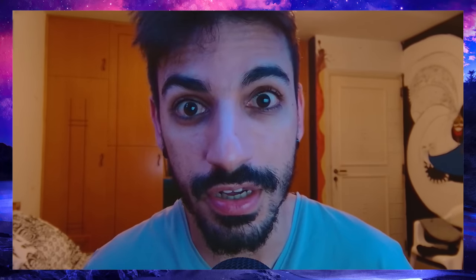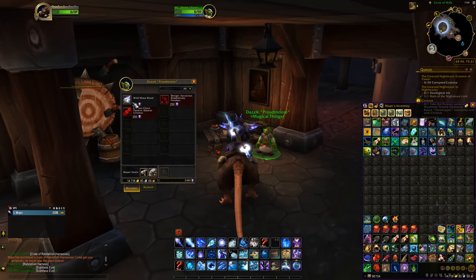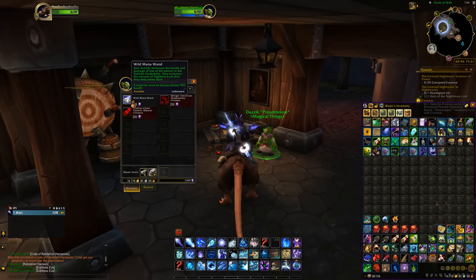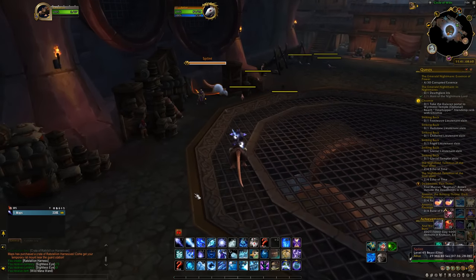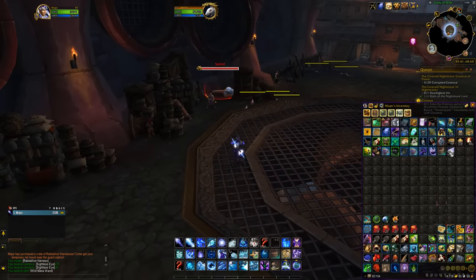Sometimes you'll just go there and find a random box, which means another player purchased it earlier — so just click on it. Another good way to spend the currency is by buying the Wild Mana Wand from Daszik Proudmoor for 175 eyes, which empowers the mini-bosses and doubles the eyes they drop. So make sure to always keep these in your bags — they make a huge difference.